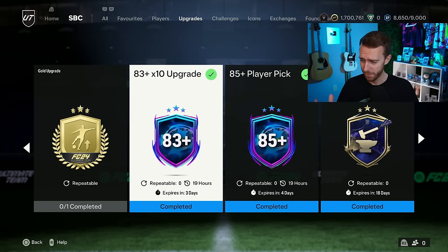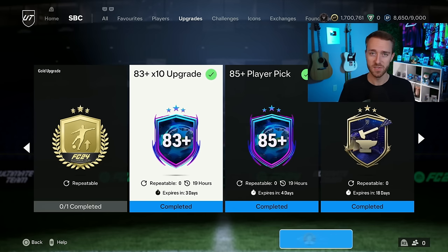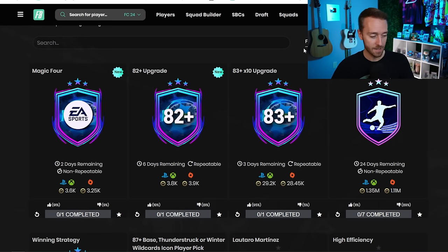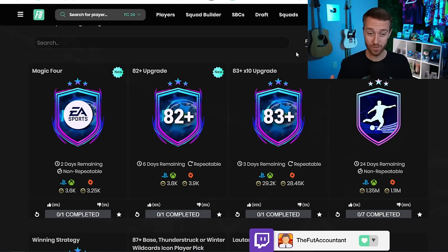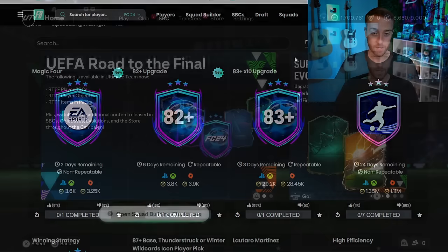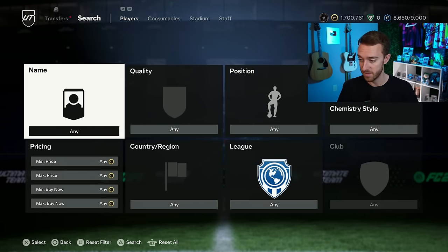Why didn't we have this during Team of the Year, EA? That would have been fantastic. But this is becoming one of the favorite SBCs of the year because it's so easy to craft, so easy to get done, and you get 10 players back. You basically turn in, and then you hope to obtain higher rated fodder you can put into other SBCs. From the 83 tens I opened yesterday, I got two double walkouts in two different packs. 95% upvoted — it's really restored the menu grind back on this game.